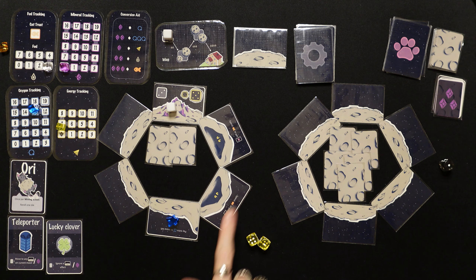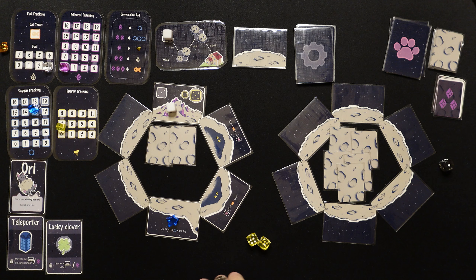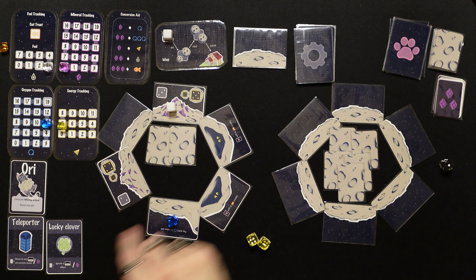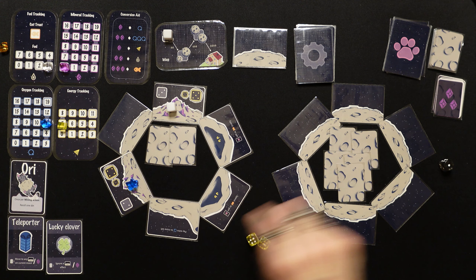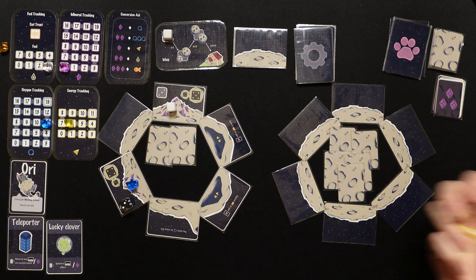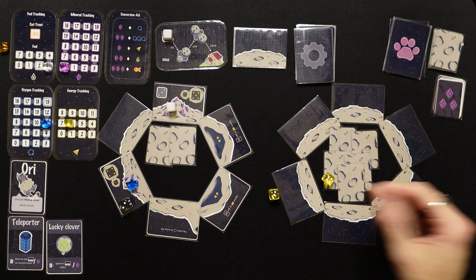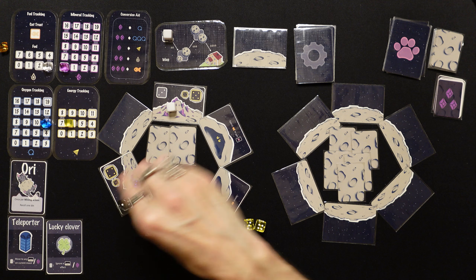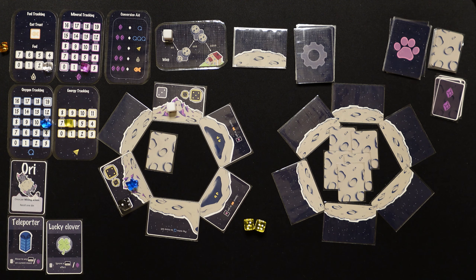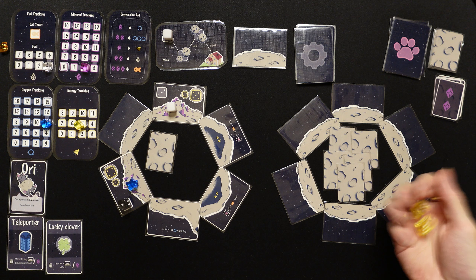We're down to 13 oxygen. There's a hill here — if we go back that way we'd pay an extra oxygen, so we go around. We spend two more, down to 11, and we use the teleporter. There's a mineral patch — we need threes or better. We roll a four and a three — down to a one, and we get two minerals. Just one more and we can get a cat treat and go get that other cat.